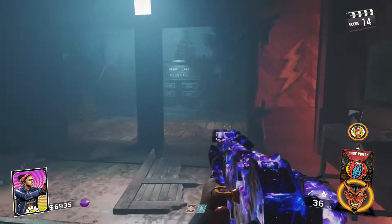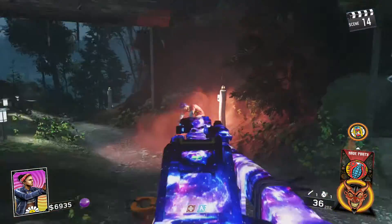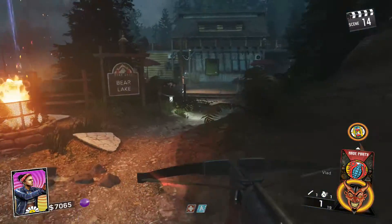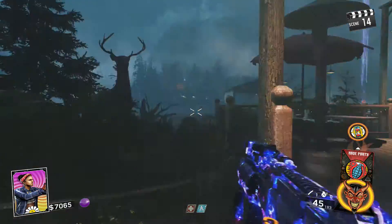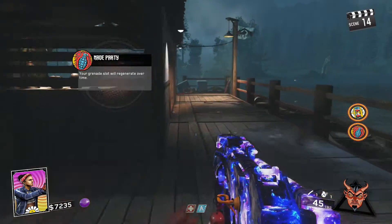Today guys I'm going to help you build the boat in Rave in the Redwoods, and the reason is because this boat is a huge essential to the map, Rave in the Redwoods, even to the main easter egg and even to get your guns pack-a-punched. There are three main parts to this boat and I'm going to tell you guys where all of these parts are located, and you also have on-screen gameplay instructions on where all the parts are located.